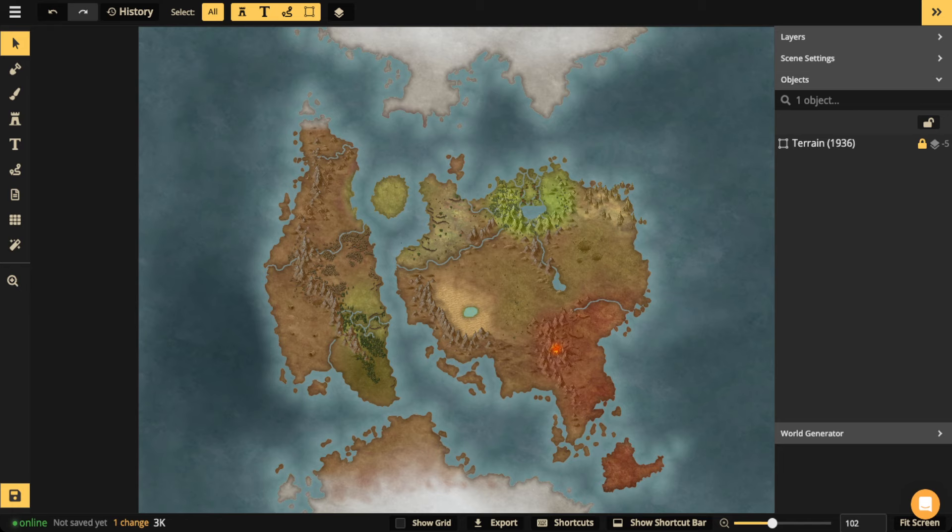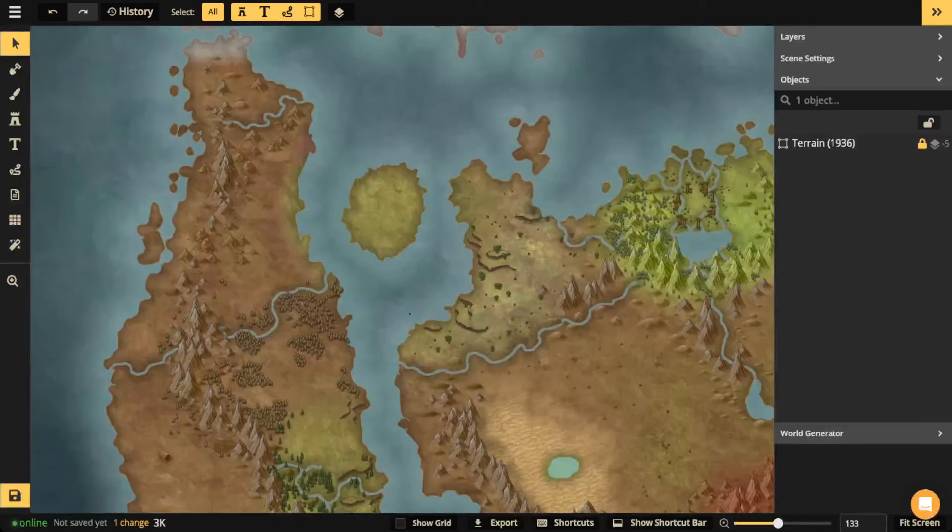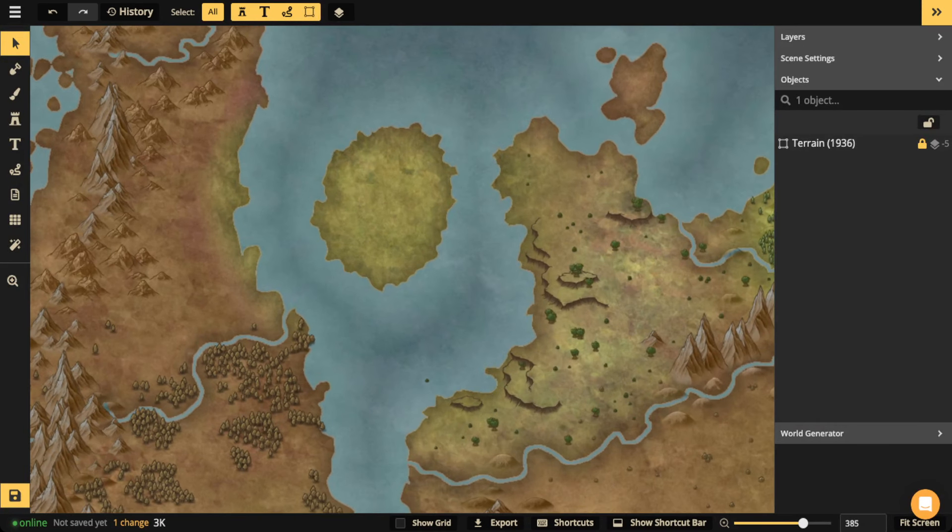I'm going to choose this island right here — I like the overall position of it, it's got a nice shape to it. Before I start plopping down stamps, I kind of want to do a little bit of terraforming to make it look more interesting. What I'm thinking is I might have some land that creates root systems connecting into the surrounding land. So I'll go to the mask tool.